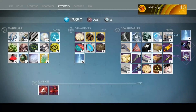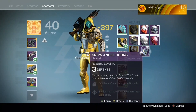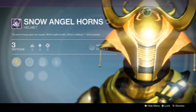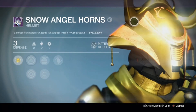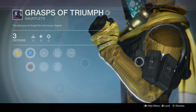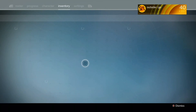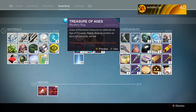We got two different sets. We got the Snow Angel Horns - dude I remember these from the Dawning, they look pretty cool - and the Grasps of Triumph. Not bad, we can potentially use these for our armor builds later.